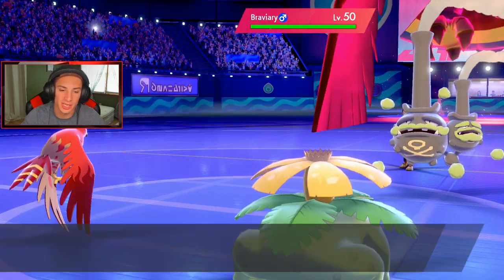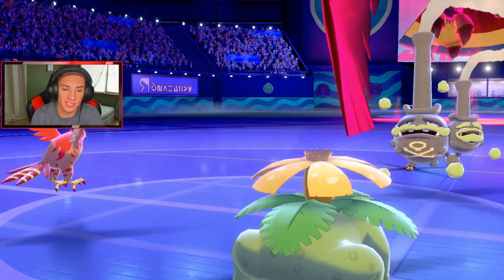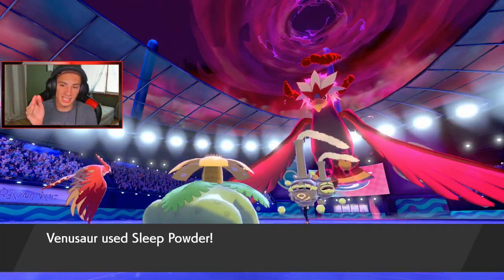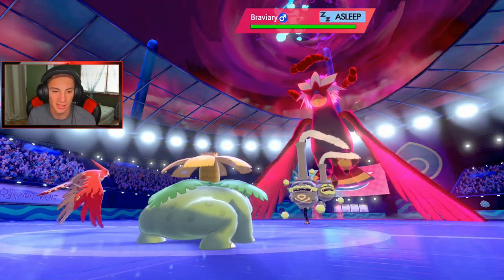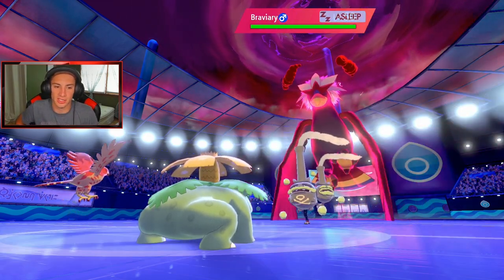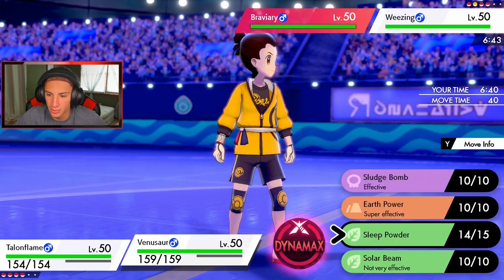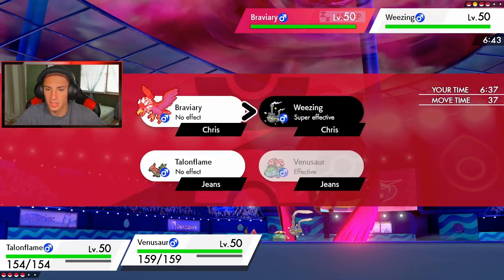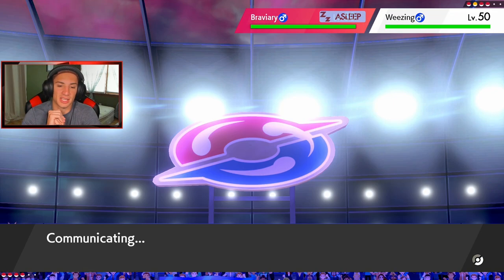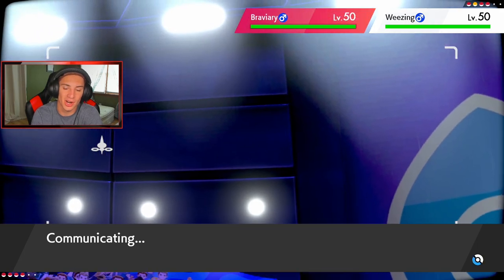If we can put this thing to sleep we'll be cooking. He protects — that's fine. Tailwind comes out, Venusaur should outspeed and potentially get off Sleep Powder. Let's get it! He wasted Dynamax turns left and right. Now that we've got the sleep going, maybe we should pester the Weezing to eventually get Sun up. Or I could Dynamax Butterfree. Going for Gale Wings here and doubling up — Weezing doesn't have Levitate so this will be super effective.